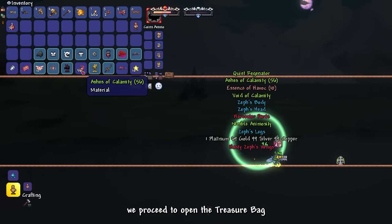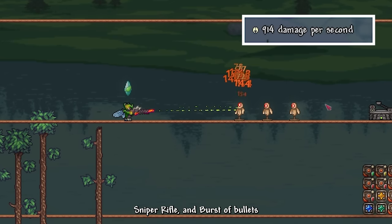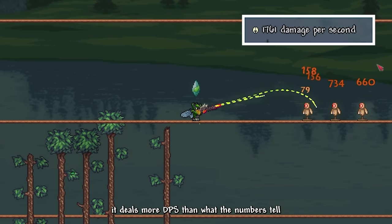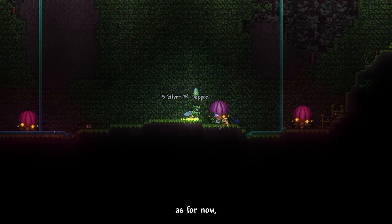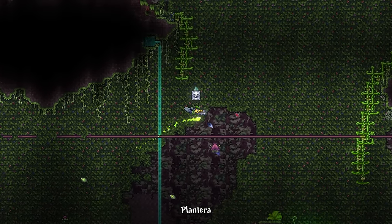We proceeded to open the treasure bag, obtaining a new gun called Animosity. It has two firing modes: sniper rifle and burst of bullets. It deals more DPS than the numbers suggest — I'll explain more later. For now, we must dive deep into the underground jungle to initiate a fight against Mother Nature herself — Plantera.